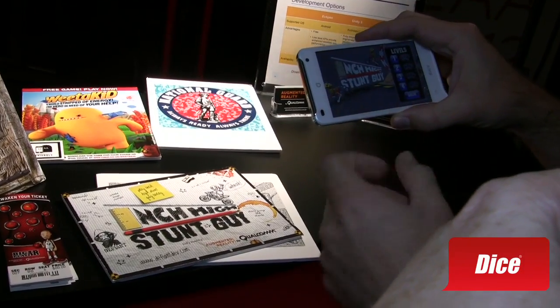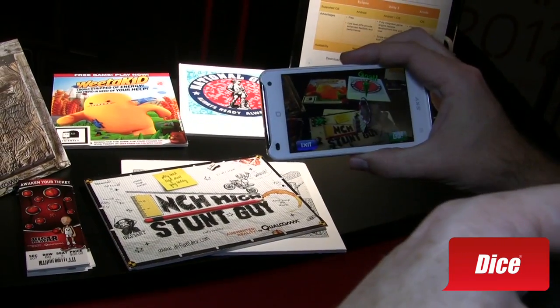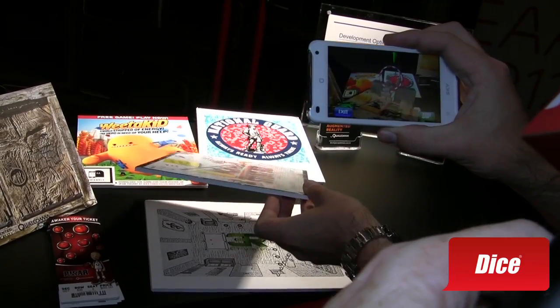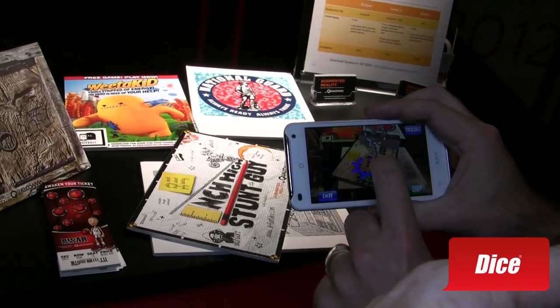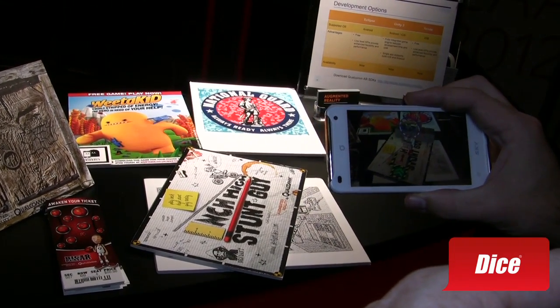Let's go ahead and show you Inch High Stuntman. Now I have this whole new user experience — you can really see using the camera and all the stuff in the background. As I move this, I can create the experience. I can go ahead and interact with these objects, drag this over here, put this right here, make my guy and send him off. If he goes through, then I win.